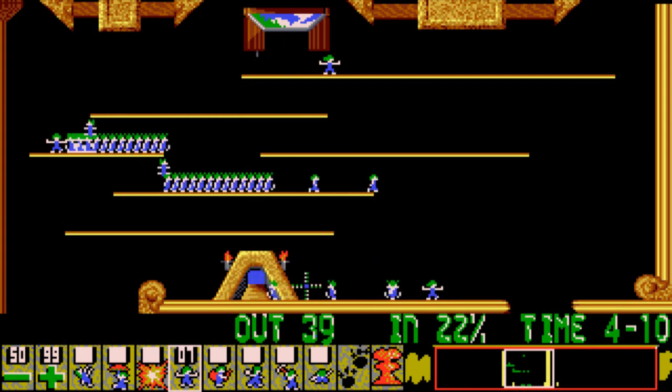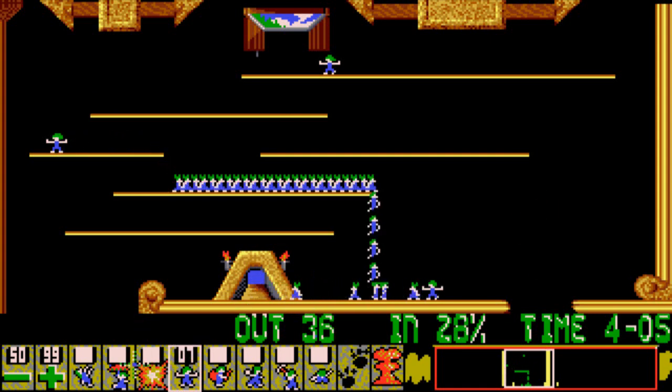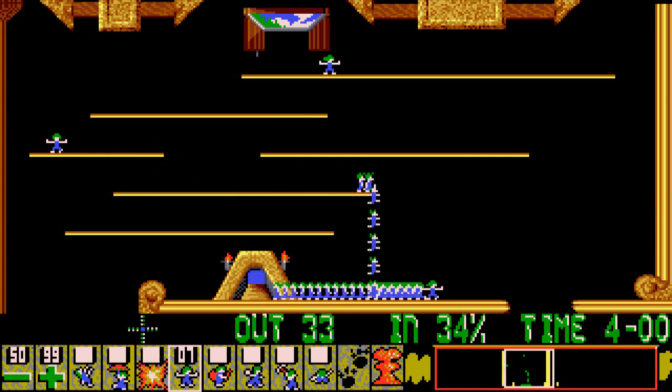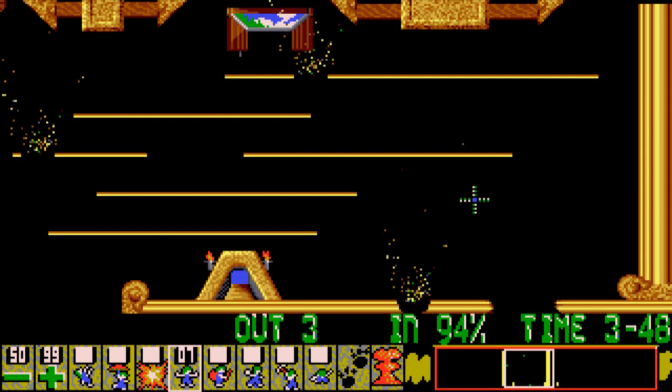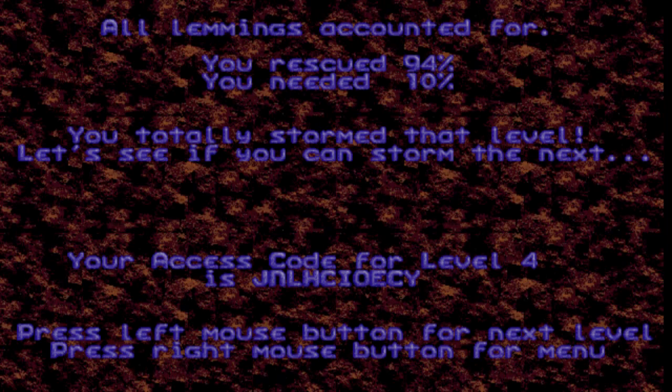As you can see we are using Blockers, and of course to get rid of them you have to use Bombers. But we don't have Bombers in our inventory here, so we only have to rely on either our time running out or we use the Nuke button — which we're going to be using right now, actually. Be careful because whatever Lemmings are left on the field are going to be counting down to their deaths too. I usually use this when I don't have Bombers.